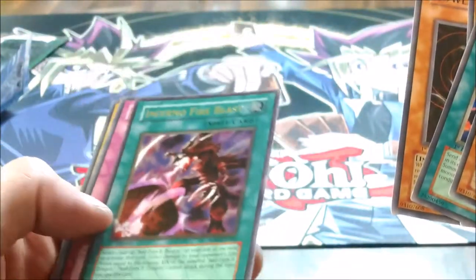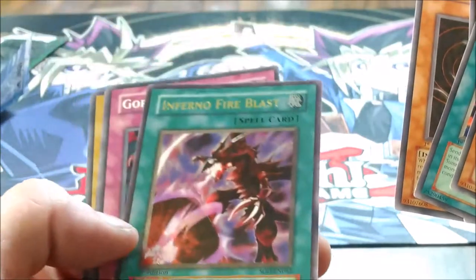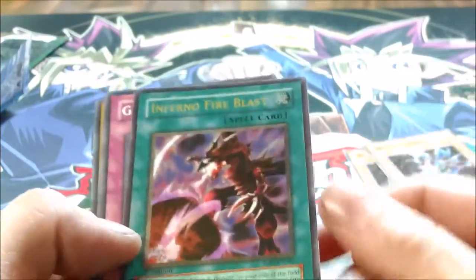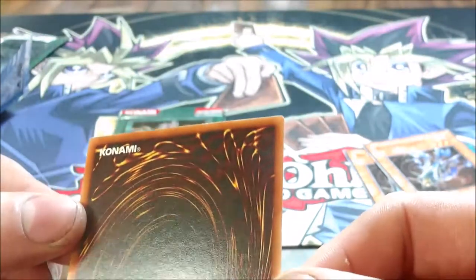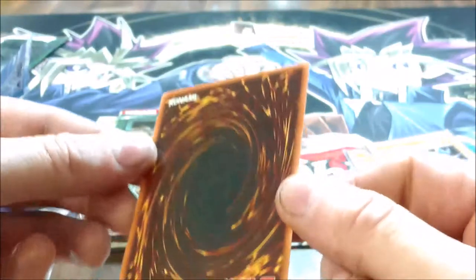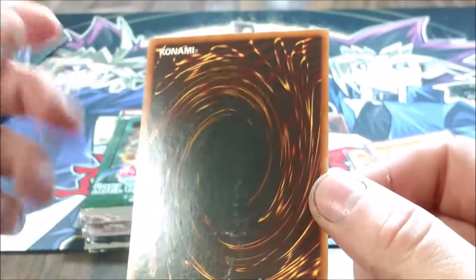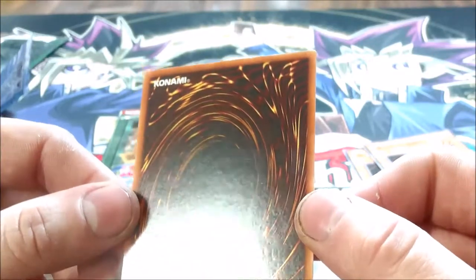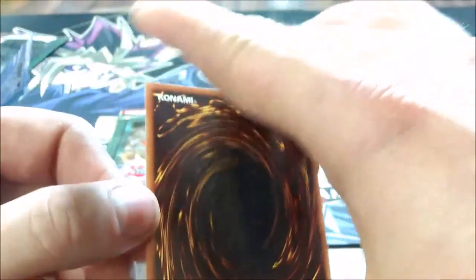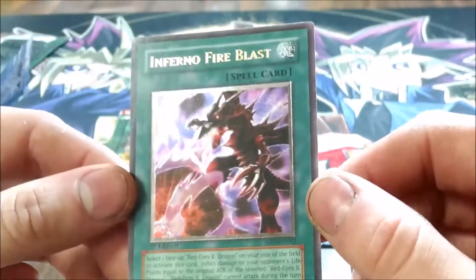Oh, there it is — Inferno Fire Blast! And it's an ultimate rare, holy shit! That's pretty much the best card you can get, this or Horus the Black Flame Dragon Level 8 as an ultimate rare. This is definitely the card I wanted the most out of these packs. Looking at the back, there's a small streak that'll come off with a microfiber cloth, and a little box indentation that ultimate rares get, but it's not very prevalent and won't hurt the grading at all. Absolutely awesome — this will definitely be getting graded soon.